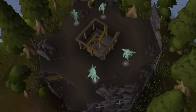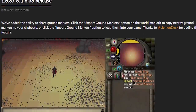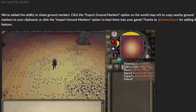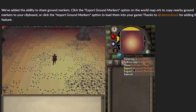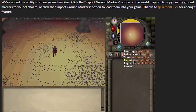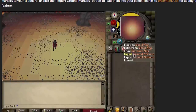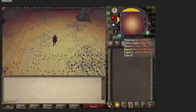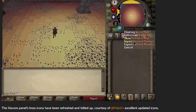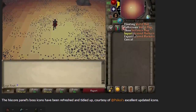Last week we also got a new RuneLite update with a couple of really interesting things. They've added in the ability to export your ground marker settings, which means if you have a bunch of tile markers saved for a particular boss or skilling activity you can now export those and send them to your friends. This will be incredibly useful for things like the Chambers of Xeric, Theatre of Blood, pretty much any high-level PVM, as well as the Hallowed Sepulchre. A really awesome feature — thank you RuneLite for your continued awesomeness.